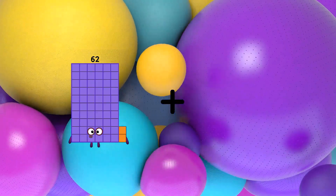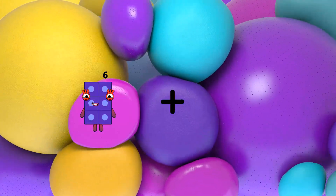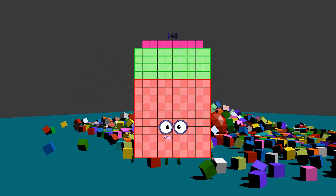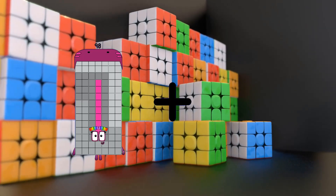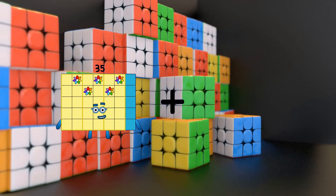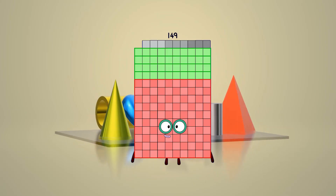62 plus 101 equals 163. 91 plus 57 equals 148. 98 plus 95 equals 193. 78 plus 71 equals 149.